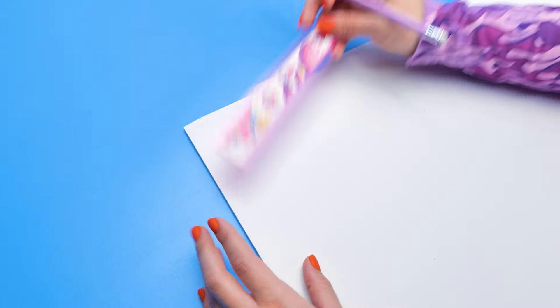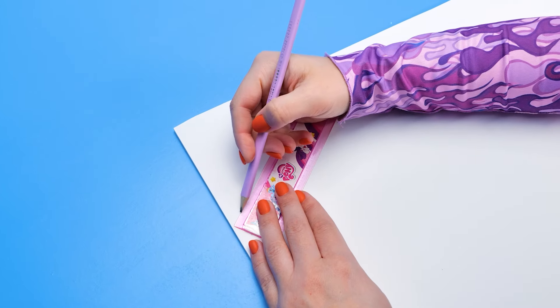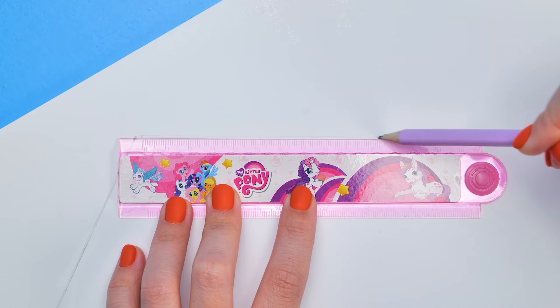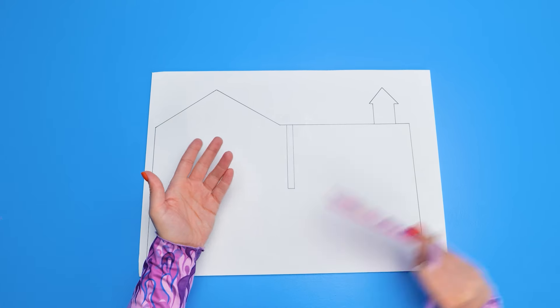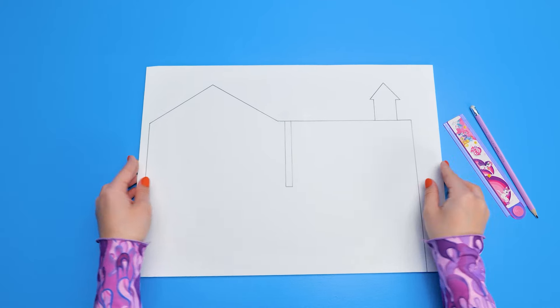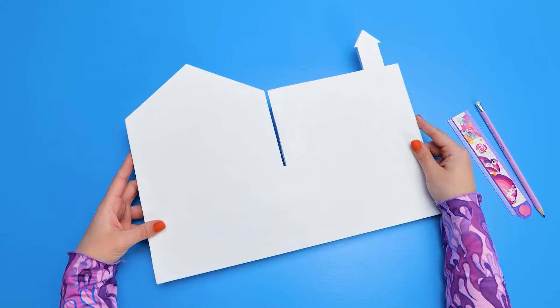I'll help you, Sammy! Let's draw the outlines of our castle on a piece of foam board first! Yay! I can finally use my building skills! I'm afraid we won't use bricks — cardboard's better for our castle! Look, isn't it cute?